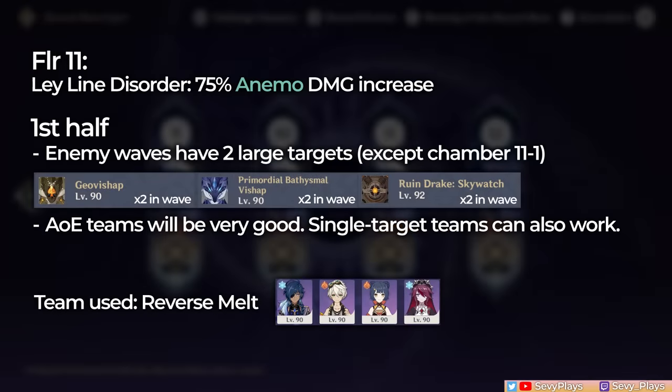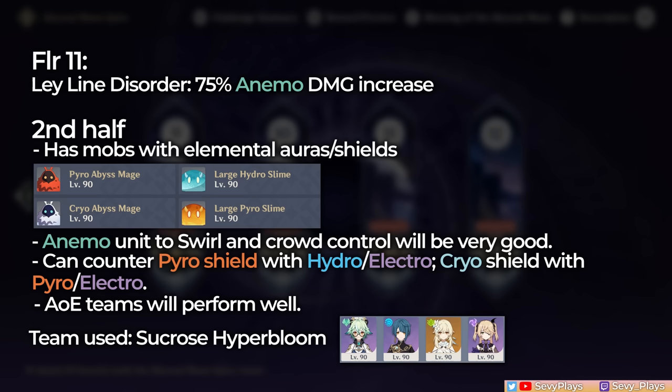Starting with Floor 11, it grants you a 75% Anemo Damage bonus. With the exception of the Defend the Monolith Chamber, the first half is mainly composed of two large targets per wave, so whatever team you have that can deal potent AoE damage will be very good here, and even single-target focused teams can work as well. Here I went in with a classic Reverse Melt team. The second half has mobs with innate elemental auras and shields, so an Anemo unit for swirling elements and crowd controlling will be very helpful here.